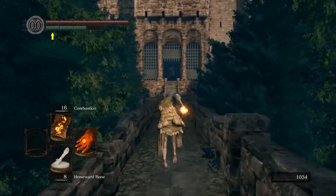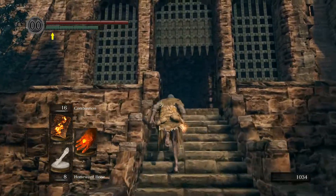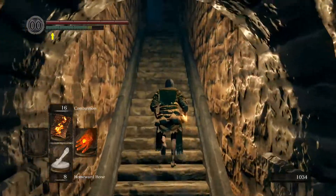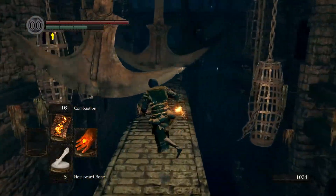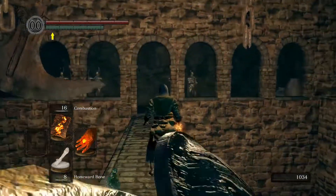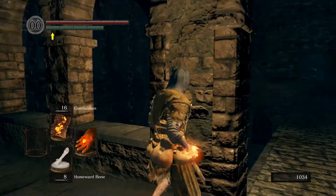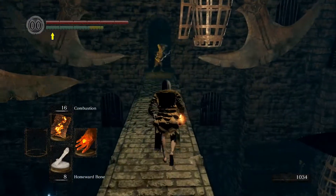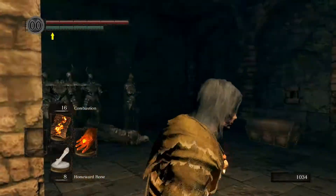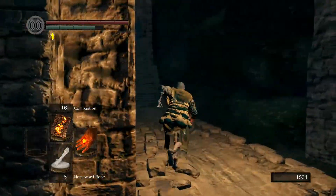All right. So, since we rang both of the bells, the gate is now open. We are now able to go into Sen's Fortress. You have to forgive me, I might go a bit quiet here. There's a strat for this place that only works if you do it the first time. We don't need the large titanite, now that I think about it.